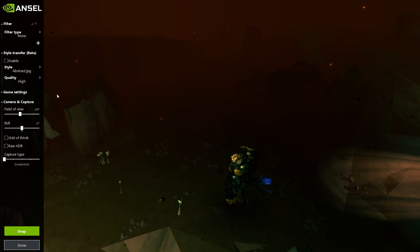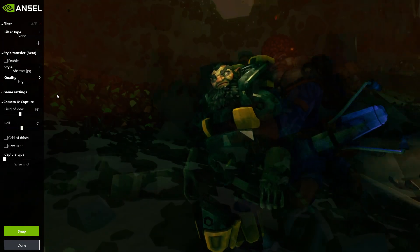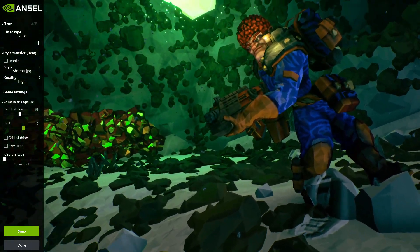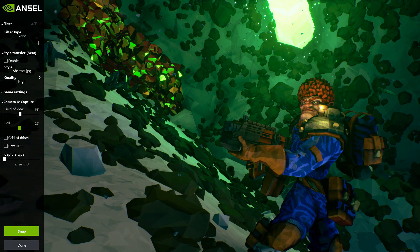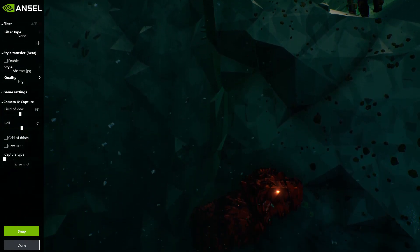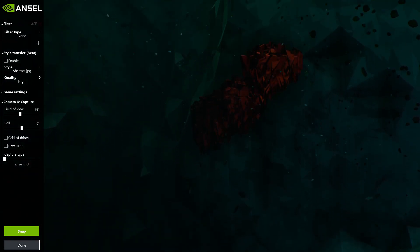The left and right sticks on the analog controller change the camera angle and position — this is the first thing you'll do when finding your composition and the right angle. L1 and R1 buttons roll the camera, essentially tilting it one way or the other, creating dynamism, a sense of movement, or a surrealistic off-kilter feel. L2 and R2 is craning — like moving the camera on a crane up or down. Going up gives a more aerial shot; going low makes characters appear bigger since shooting low to high makes things seem larger.